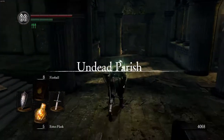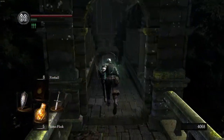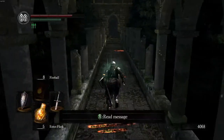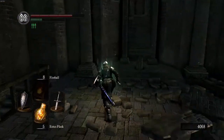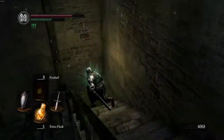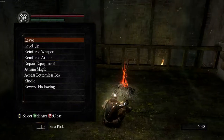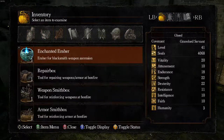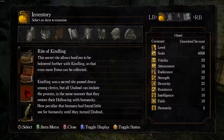Side notes about Sen's Fortress since we've got some time here for Andre. It is a fortress of traps, and there's going to be a lot of falling, a lot of arrows and darts, enemies around corners, new enemies doing attacks we don't know anything about, elevators that go too high or too low, and a lot of stuff that can kill you easily. Even though it sounds like a huge problem, it's really not too bad if you know what you're doing.